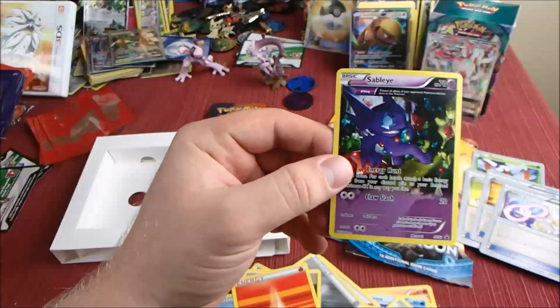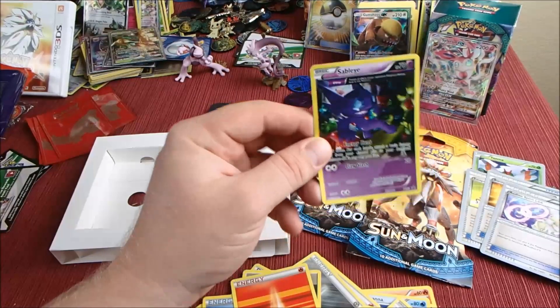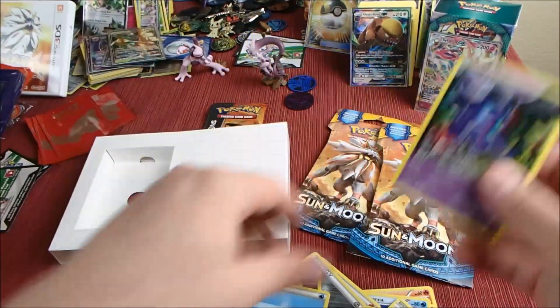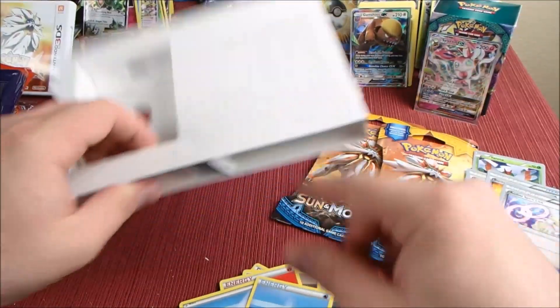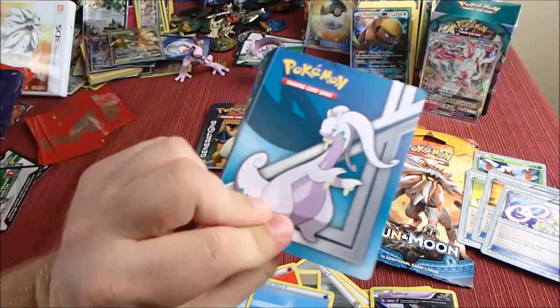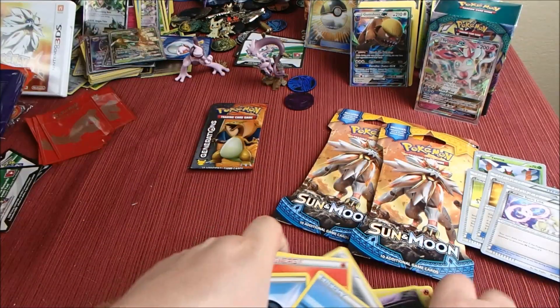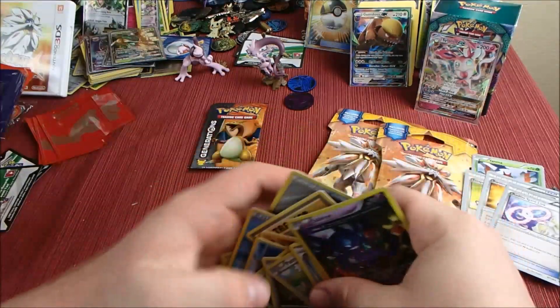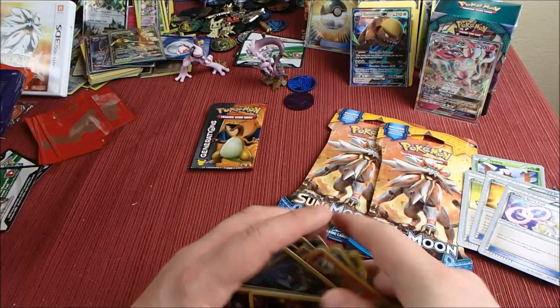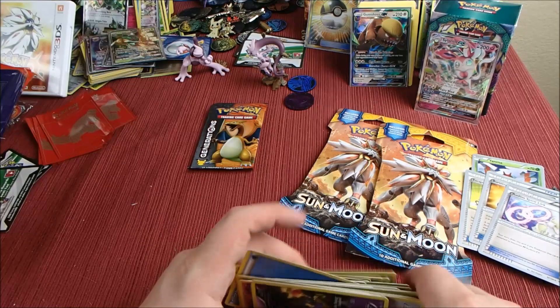Our holo is a promo Sableye — not the best pull, but still a holo. And our mystery item is a card binder. We'll put that to the side and get these cards moved up so we can start the main event: Flip It or Rip It.